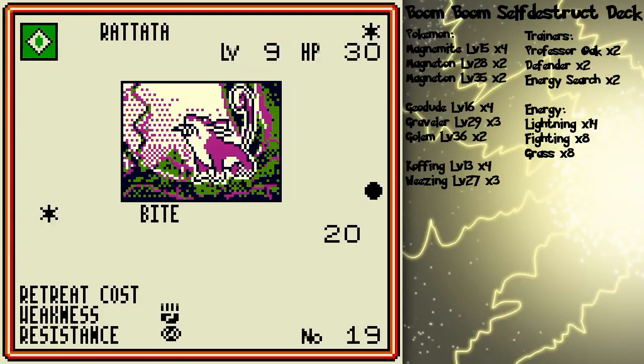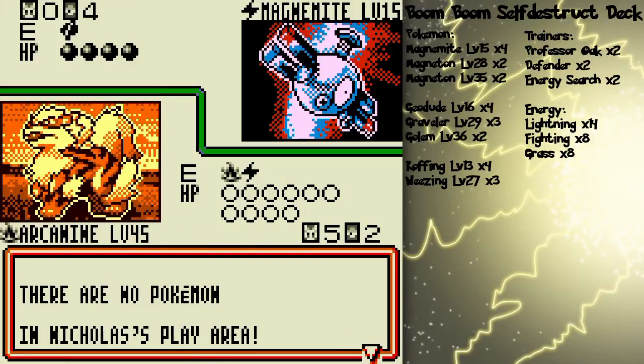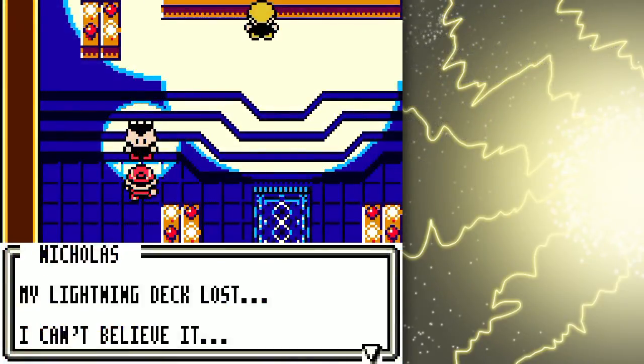I don't think his deck was really working for him all that well this time, because he wasn't really getting much. He was getting energy cards and I was being disruptive, but he wasn't getting the Pokémon cards to prevent me from sweeping his side, basically.